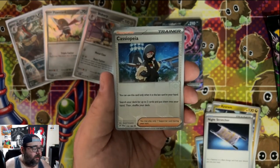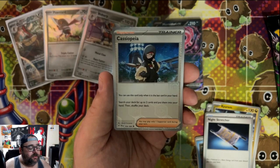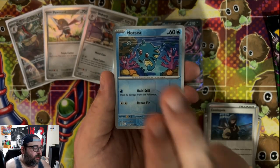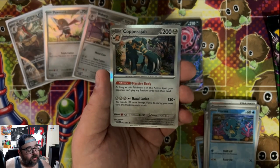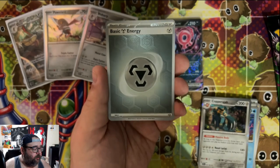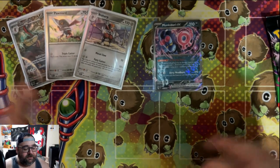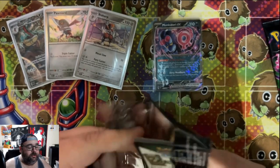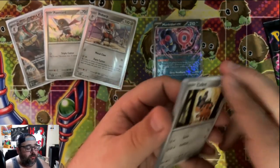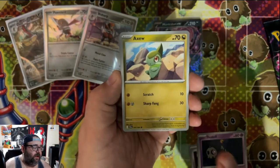'Put a Pokemon or a basic energy card from your discard pile into your hand' — that's nice because it's an item, so you can use it continuously. Cassiopeia: 'You can use this card when it's the last card in your hand; search your deck for up to two cards and put them into your hand.' This could be useful, but a draw supporter might just be more optimal. Copper Raja — it's a Kouki Saitou art, so I love the artwork, but definitely not a card we wanted to see. There goes the reverse energy — a Metal Energy with Pokeballs — so cool.